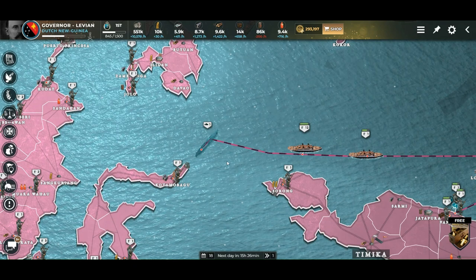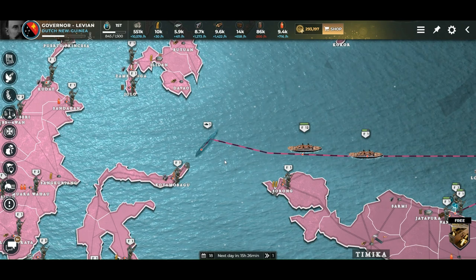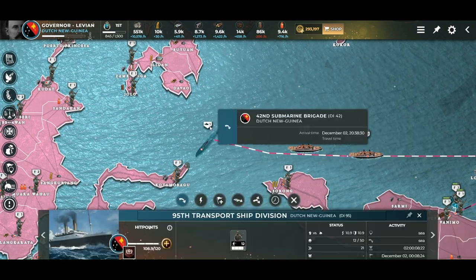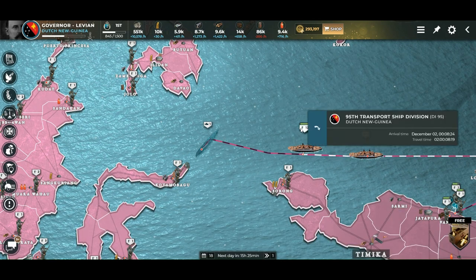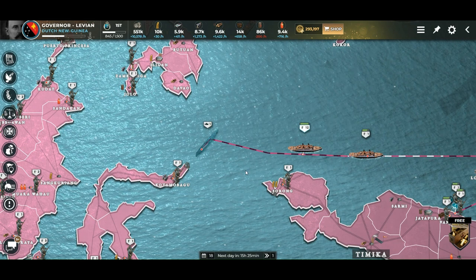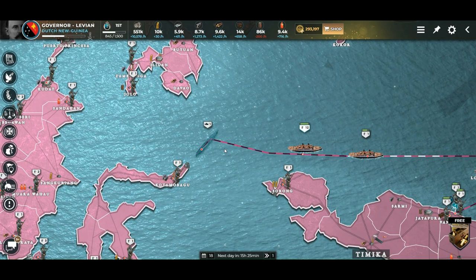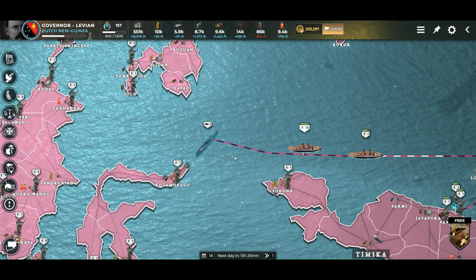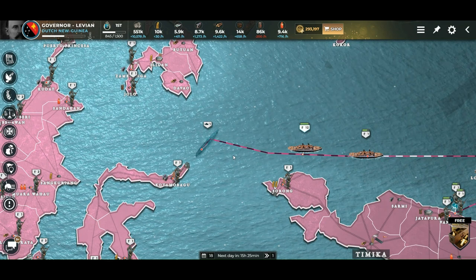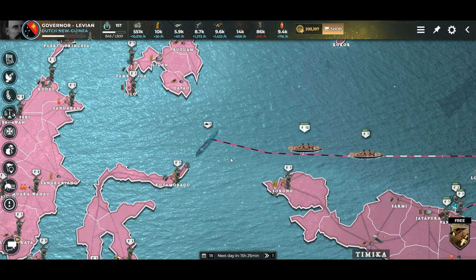The submarine is invisible. Even if it's stacked with other units on the sea, the submarine remains invisible. If I put these 12 guys together with my sub, only the 12 guys will be shown, not the submarine. It's always invisible unless there is an enemy fighter patrolling over it — only fighters, not bombers. Bombers cannot see a submarine, only fighters can, and they have to be patrolling over it. Once detected by a fighter, it's visible and can be attacked with all kinds of units.